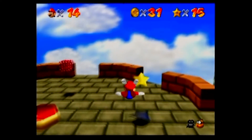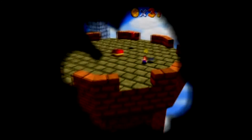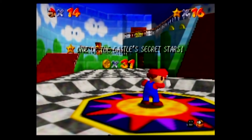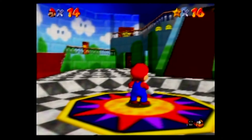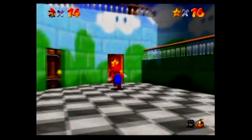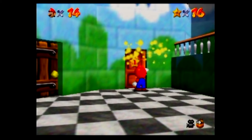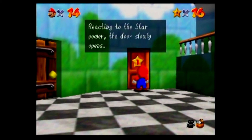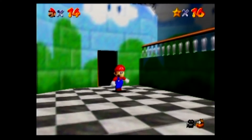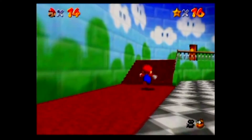I think it's technically possible to get the fifth and sixth one from this bottom layer if you're really good at wing cap, but I'm not so I'm not gonna worry about it. You can also go through here — there are a lot of stars just in this first world. Oh wait, I just got wing cap! Let's go finish off Bob-omb Battlefield — that's the only thing I needed to do there.